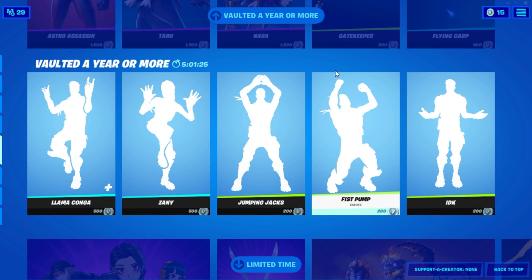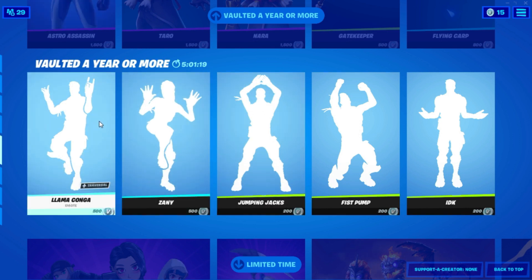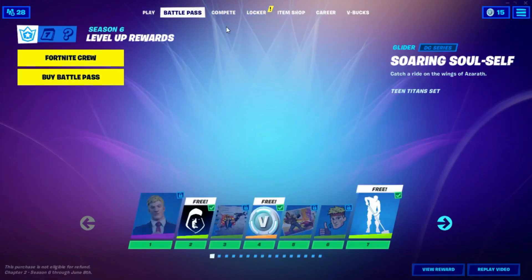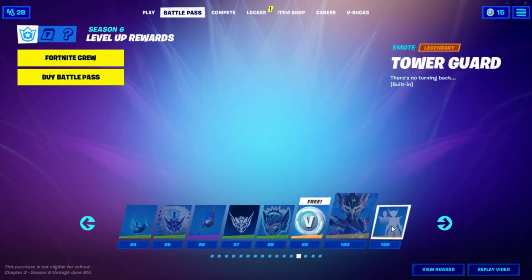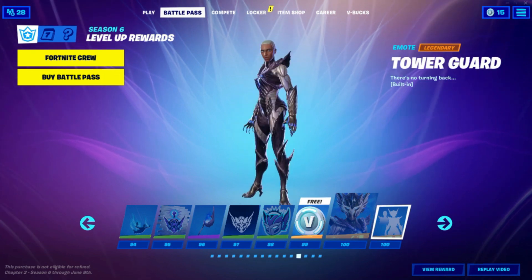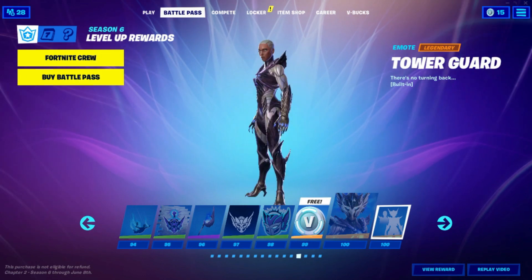First, go into an emote in the item shop — I'm going to go into this one right here. Click on 'Get V-Bucks.' After that, go into Battle Pass and go into any emote in the Battle Pass. Just let it play out — if it doesn't play out, just play it for about 10-15 seconds and you'll be good to go.